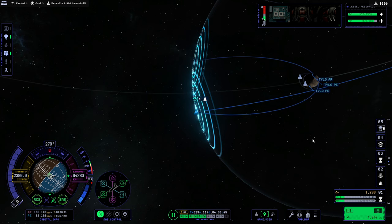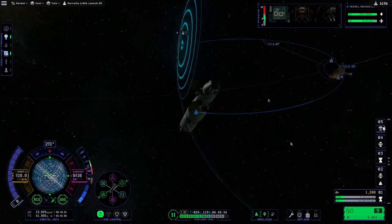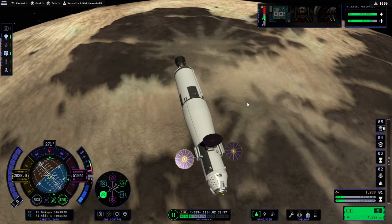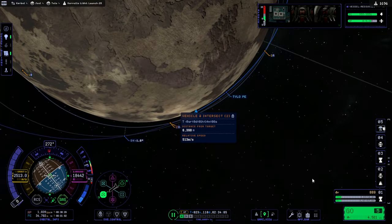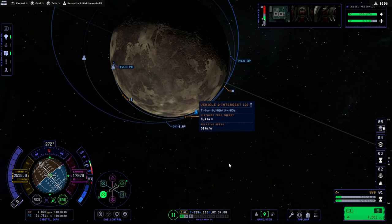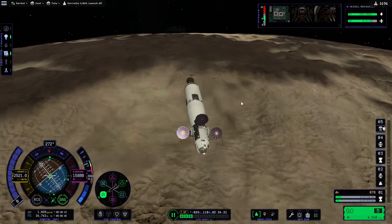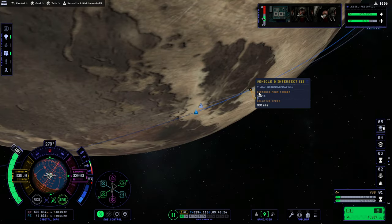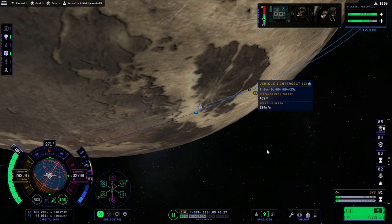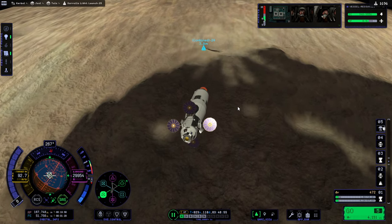Okay, 1.8 degrees - that's fine. Tylo again - capturing. I'll take that for now. 500 meters per second to match speeds with it though. We're pretty low - 34 kilometers. Look at us skimming across the landscape here. Once again, Juul rise. One meter per second. Make sure we're not going further away from it as we do this retro burn. There we go - the remnants of our lander.